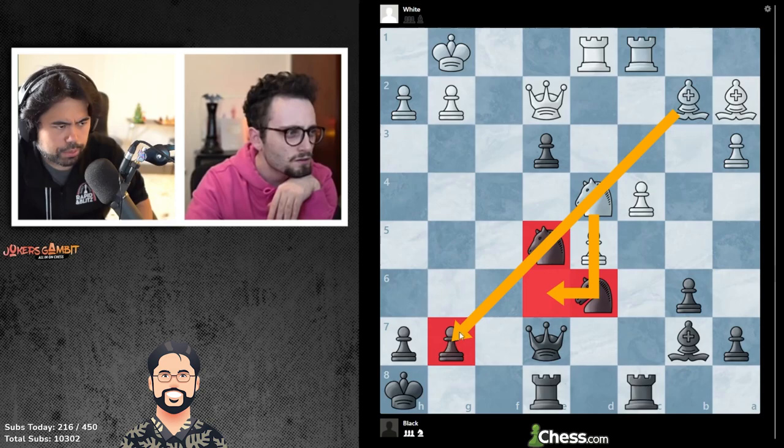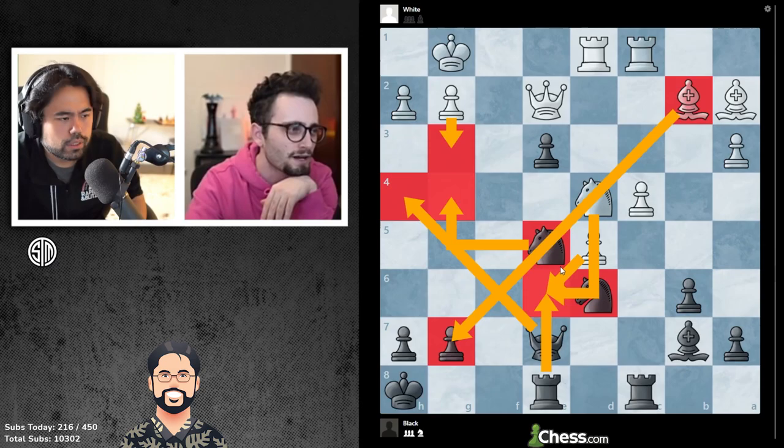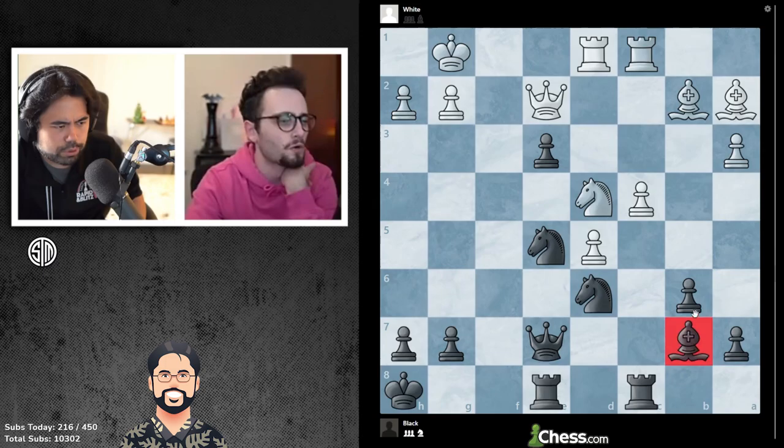I think it has to be queen h4, because you're definitely getting pressure on the diagonal by the bishop towards g7. Queen h4, knight e6 though, looks very scary. Maybe there's takes, takes, knight g4, g3.